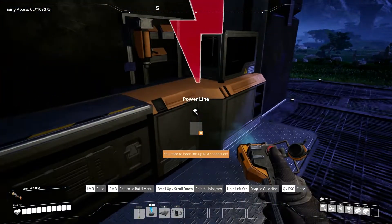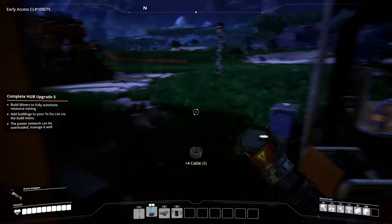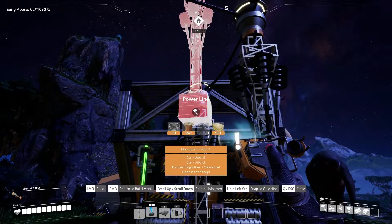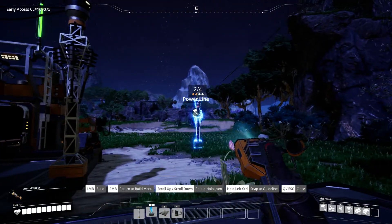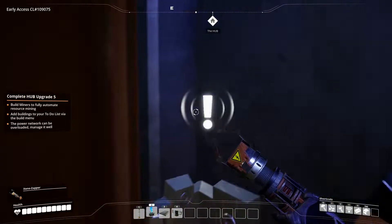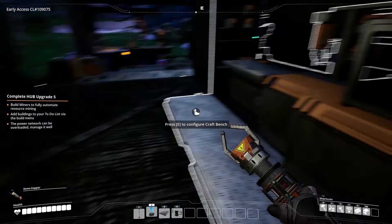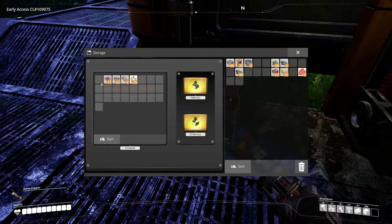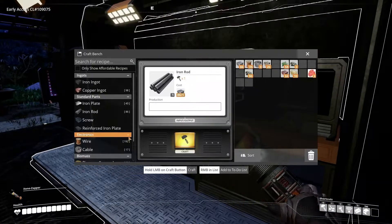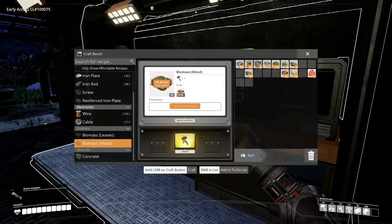Let me make some more cable real quick so everything gets back up and running. The biomass generator was very necessary because it's going to produce additional power for us, and we really want that to be able to power all that stuff. Because right now I can't really power much of anything, so that is an issue. Oh, I'm able to make biomass from wood — nice! I was going to say I'm kind of running out of biomass, but not anymore, because I can use my wood as well.